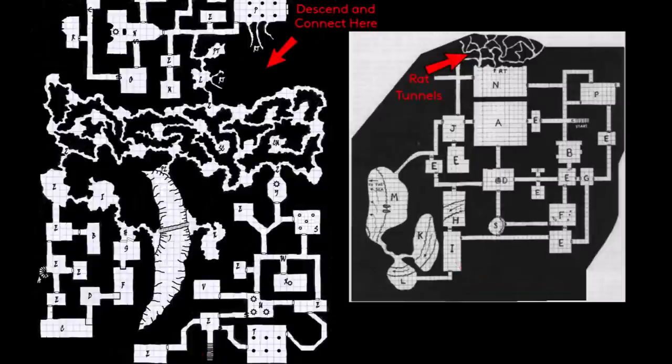Finally, the third entrance can be found via the rat tunnels to the north of Room N. Here the tunnels twist and turn downwards until they emerge in the Temple of the Rat God.